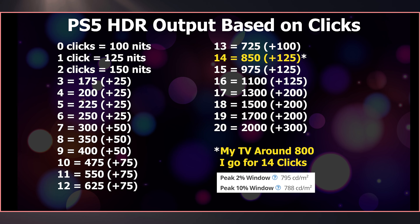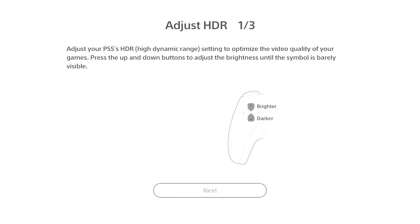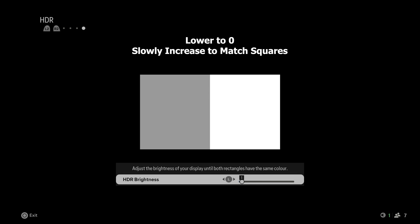Mine is around 800 nits — consider going a bit higher overall. There is a picture on screen showing how many clicks you need on PS5 to reach different nits levels. Use that data. In my case, around 800 nits, I go for 14 clicks, which is 850 nits. A bit higher is fine. Do this for the first two steps, and for the last step, make it dark — zero clicks. Back in the game settings, change brightness and contrast to 5, then go to video calibration and switch to the HDR section using L2/R2. Lower HDR brightness until you see two squares on screen, then slowly increase the value until both squares blend and appear white. Mine blends at around value 11 when recording, but I go one value higher to 12. This gives you a correct HDR output and you will not lose details in highlights.